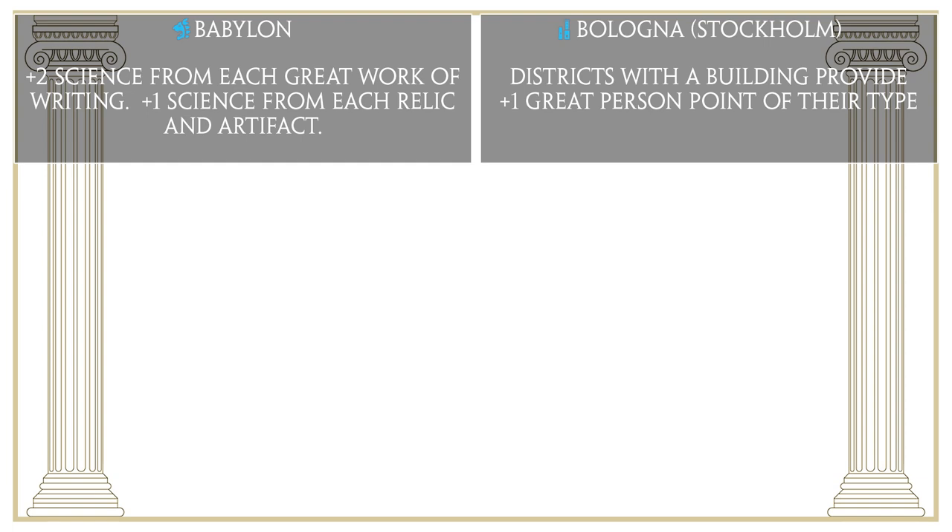Bologna's bonus is that their districts with a building will provide plus 1 great person point of their type — so great scientists from campuses, great merchant points from commercial hubs, etc. Bologna's bonus is actually incredibly strong; you can spam out great people super fast and easily get above 40 or 50 great people points per turn if you have the suzerainty of Bologna. This is really good for pretty much all victory types — even for faith, since having additional great prophet points per turn will generate extra faith output. For almost any victory type, if you want to go for great people, I would highly recommend Bologna because this city-state allows you to spam great people like no other.